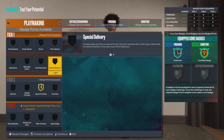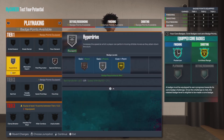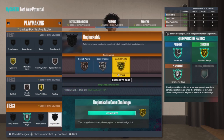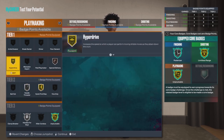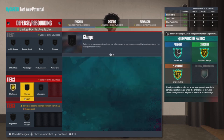For playmaking, this build gets 19 badge points again. I put Quick First Step on Gold, Dimer on Bronze — just for making fast passes and helping your teammates — and Threader on Silver. Your pass accuracy is only 75, so that's why you only get Silver on Threader. I also put Unblockable on Gold.